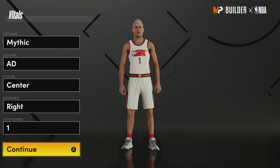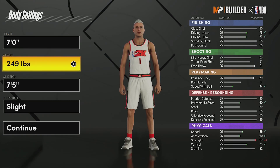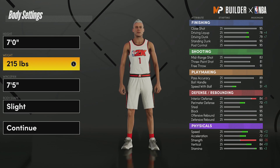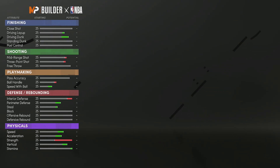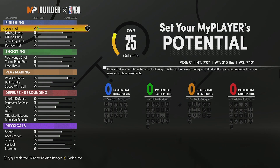For the first build we are going to make a position center, and for the height we're going to go seven feet tall. We're going to go 215 pounds with a seven foot ten wingspan. For body shape I'm going to pick burly just so I can look as big as possible — because I'm seven foot, you might as well make them as big as you can.